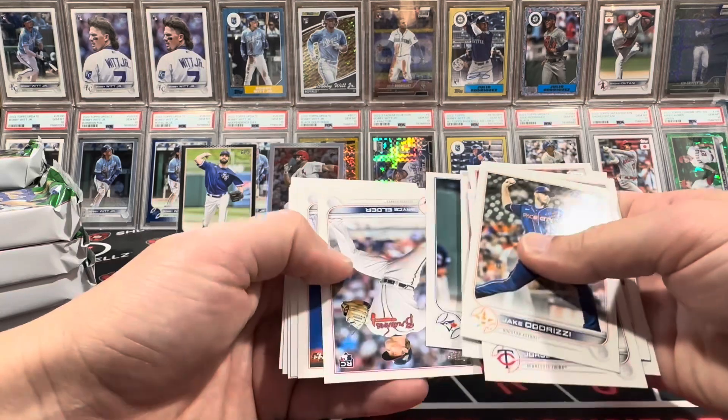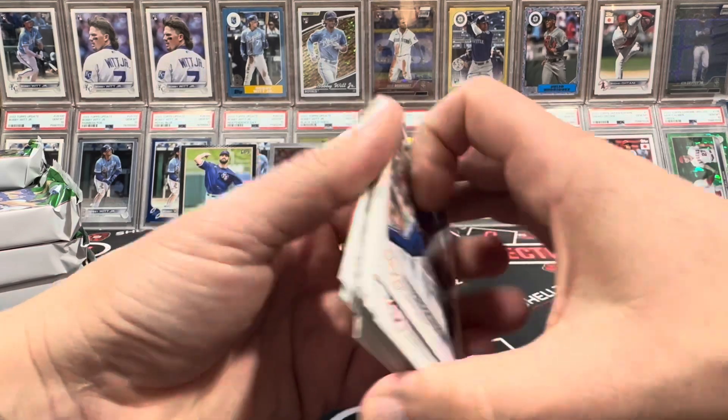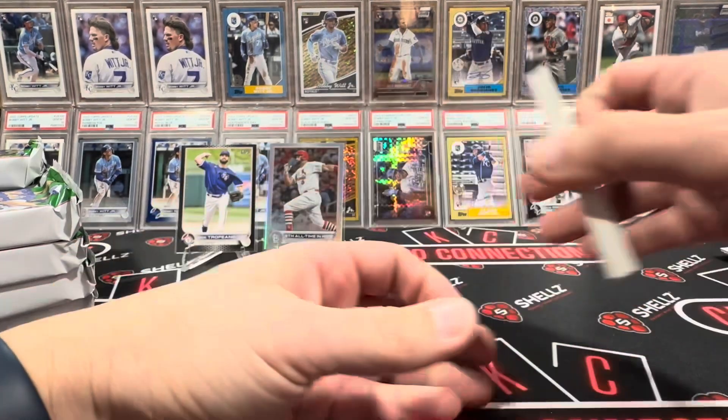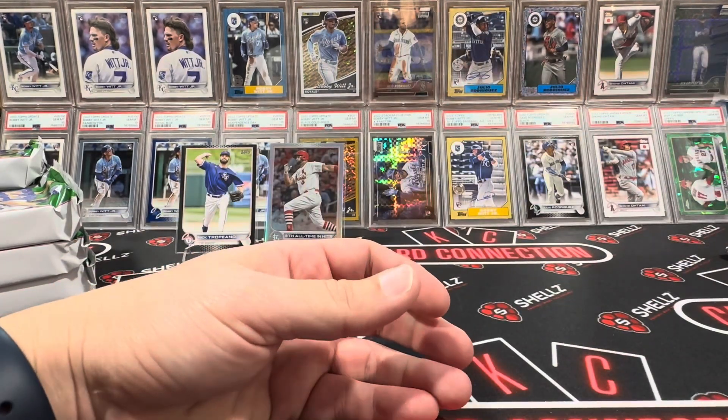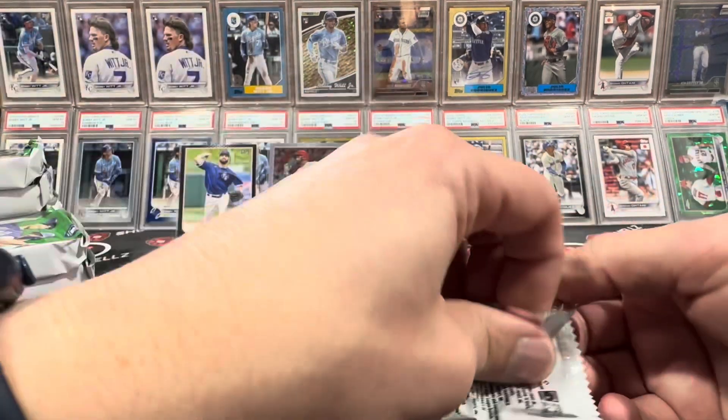Red border typically isn't good, at least not for the big rookies I'm looking for. But that's a red border — Shohei's red border. So you have some shots, it could be something cool. That one just was not.